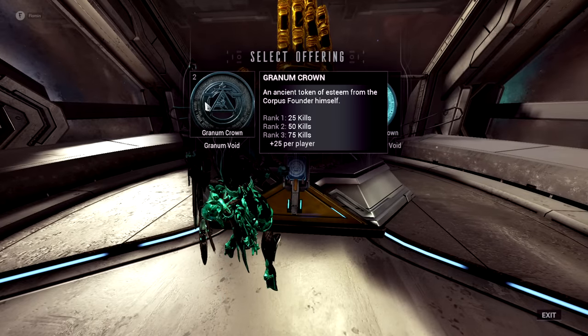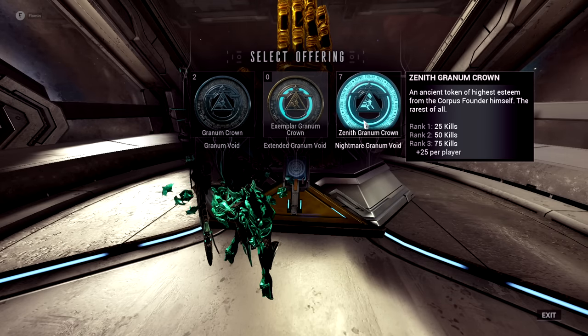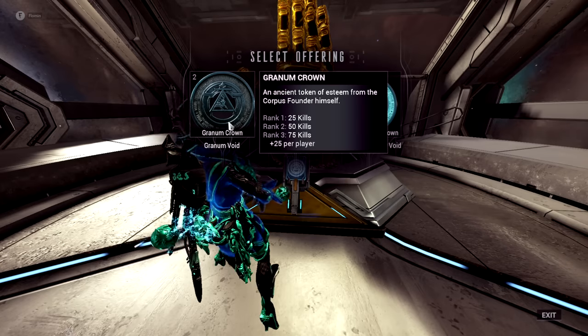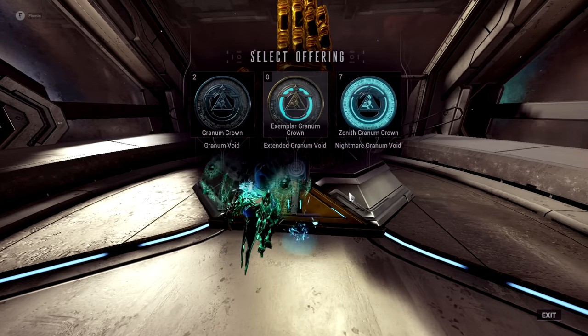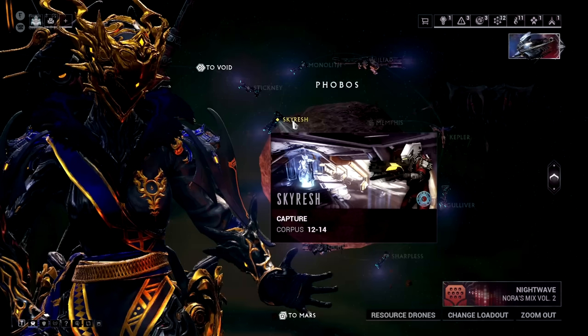The three Granum Crown types are the Granum Crown, the Exemplar Granum Crown, and the Zenith Granum Crown. Depending on the level of the area, the Treasurer will drop one of these three types. You use these Granum Crowns to open up the Granum Voids at the golden hand on these tilesets. Farm the Treasurer, open the Granum Void, and rinse and repeat until you get the part.